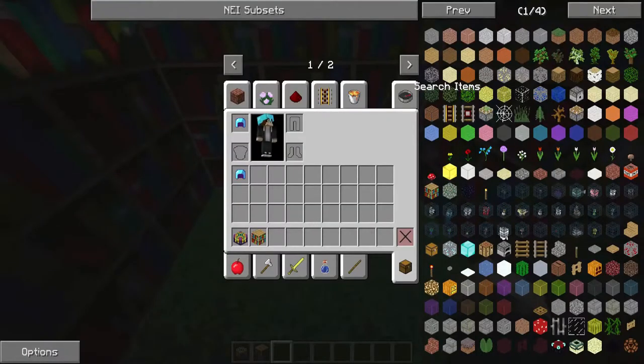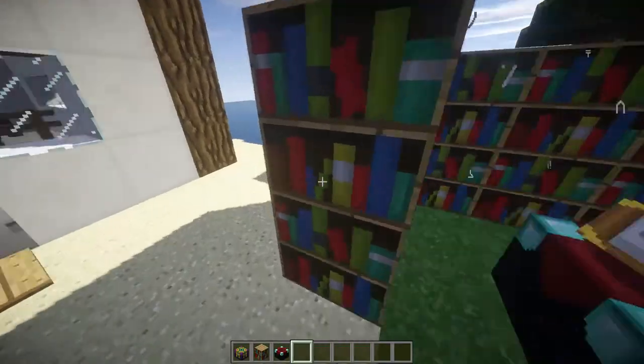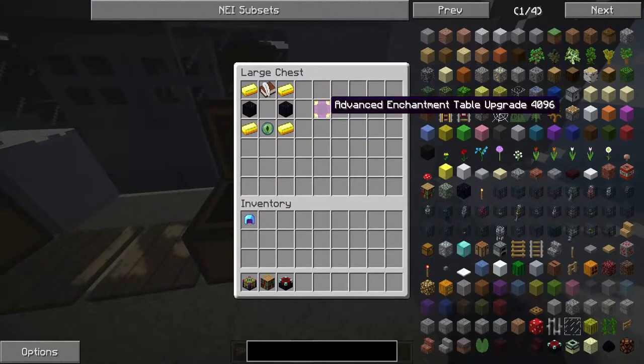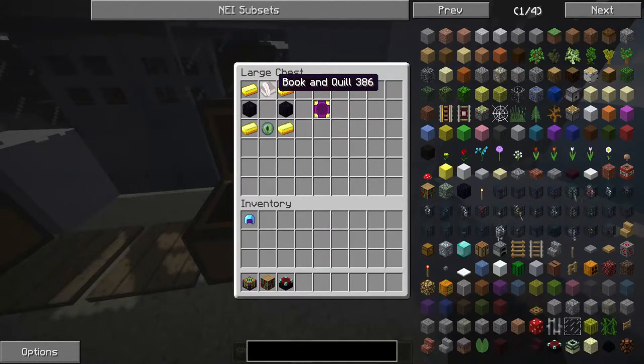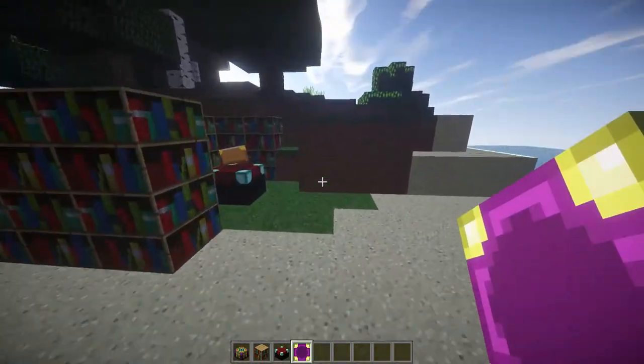There's also something else — I'm going to grab a regular enchantment table. This is the advanced enchantment table upgrade, and it basically turns your regular enchantment table into an advanced one. The recipe is the same as before with four gold ingots, but it's two obsidian, an Eye of Ender, and a Book and Quill — just without the enchantment table in the middle.